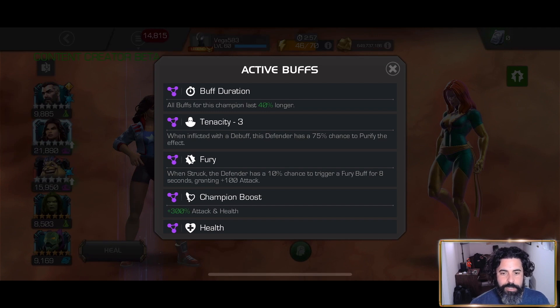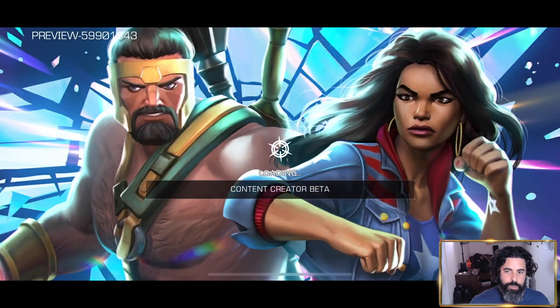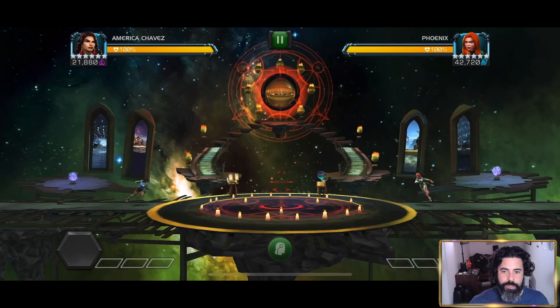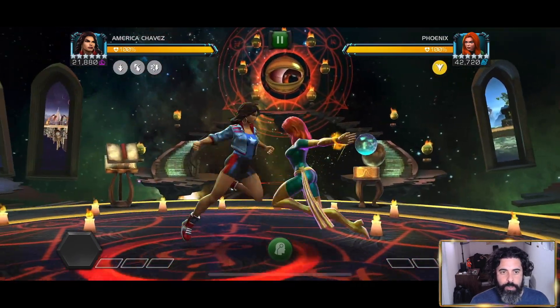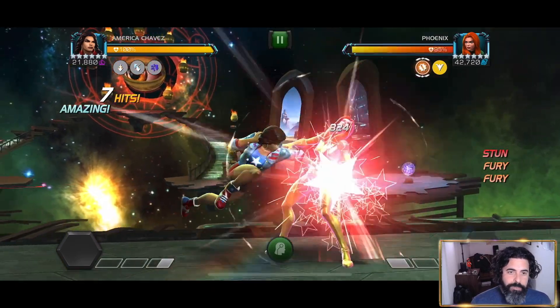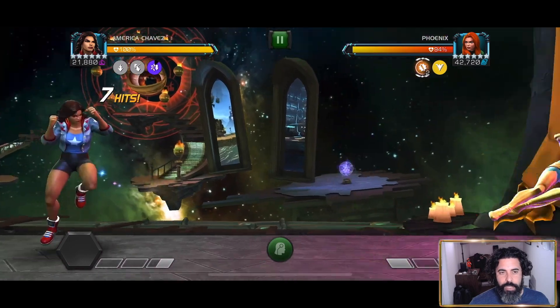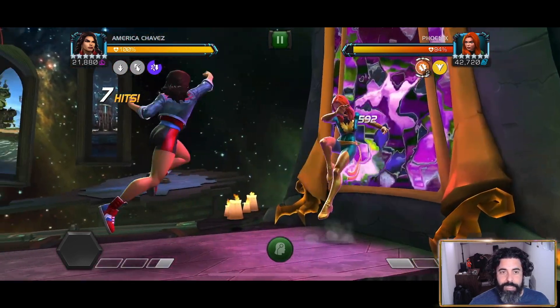I'm going to do a lot of talking about how to play her as we go through these fights. One of the things you want to start off knowing is she has these three parallel dimensions — you can see them in the upper left-hand corner as a passive. They get triggered, or activated, by the heavy attack. If you finish off the heavy attack, you trigger what is called the Negative Zone, which is the purple one in the upper left-hand corner.